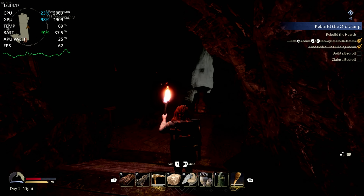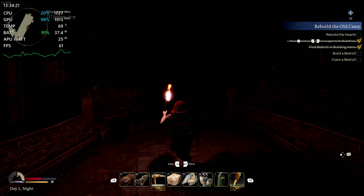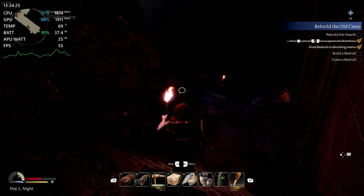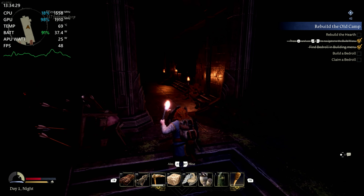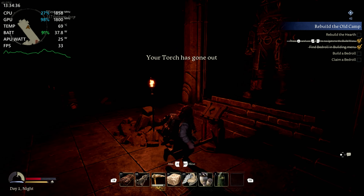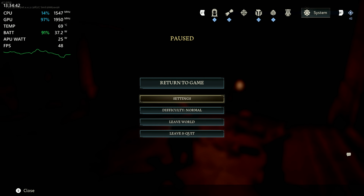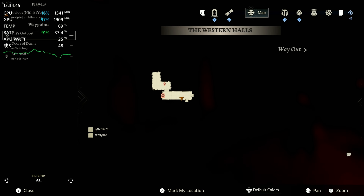Oh, I walked right past a chest. That was stupid — I didn't even see that while I was playing. We got orcs. I don't like orcs. Over here we drop all the way down to the 30s though, around fire it seems. So fire must just be really hard to render. All right, let's see — crafting.